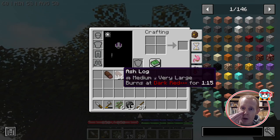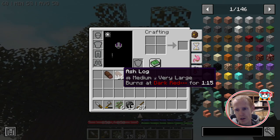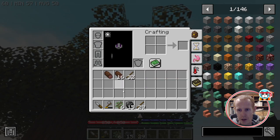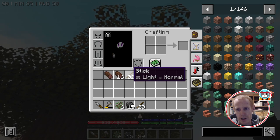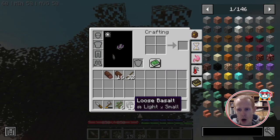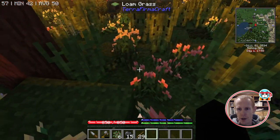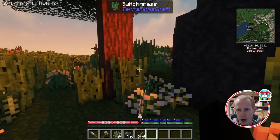The next point is weight. Items now have a size and weight. Logs are medium weight and very large size, so they only stack up to 16 at a time. Sticks are normal size and stack to 32, while things that are very small also stack to 32. The small rocks you pick up off the ground — you pretty much only want one stack at a time since they are all over the place.